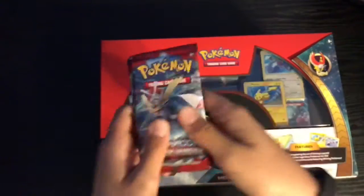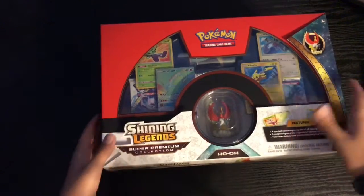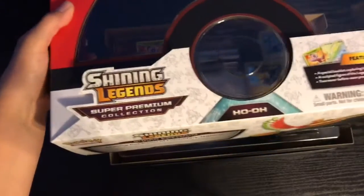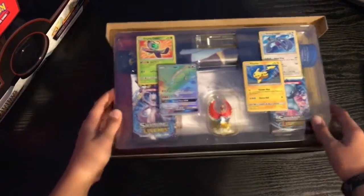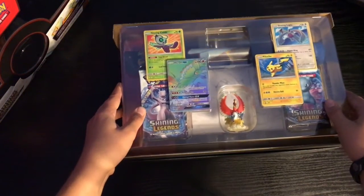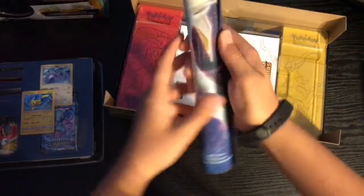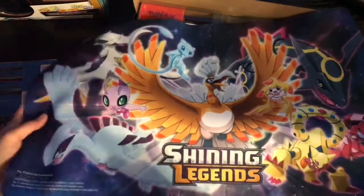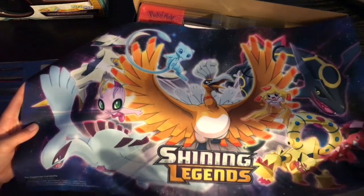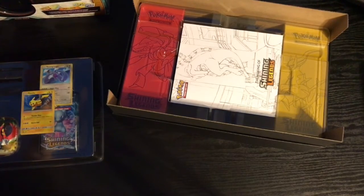Look at these - it's all for you guys! The inside looks pretty weird, the box can just go here and look pretty. So we got this beautiful, beautiful play mat right here. It has some shining Pokemon on it - probably my favorite one.